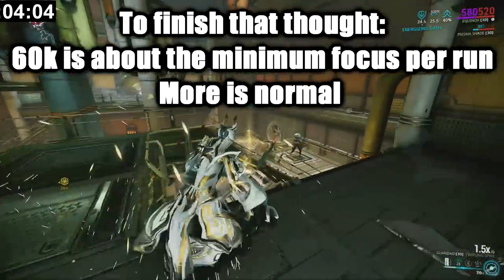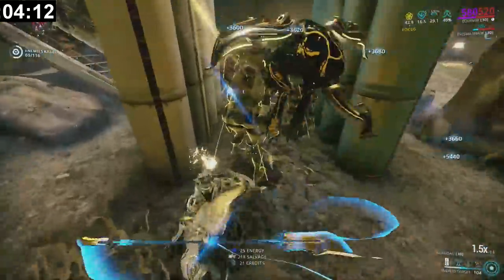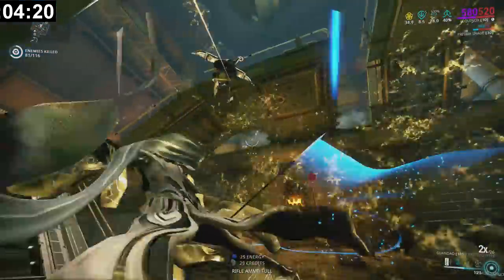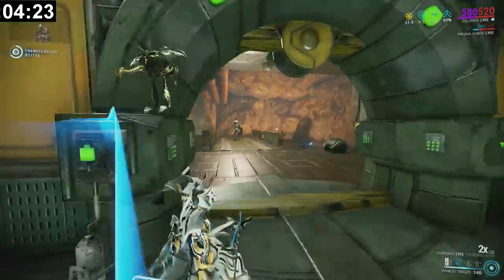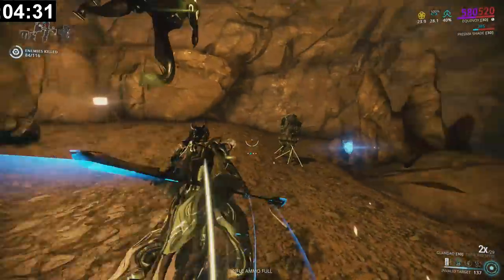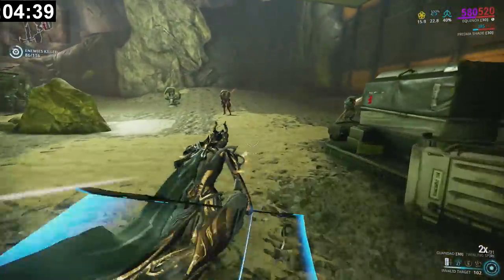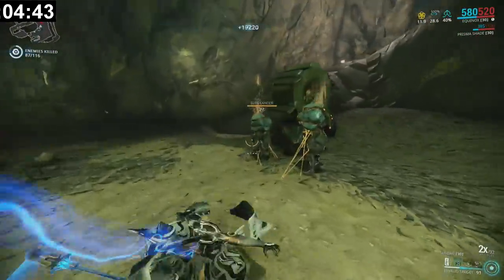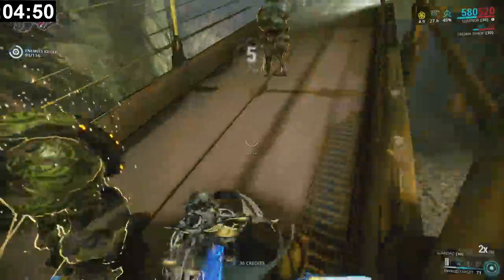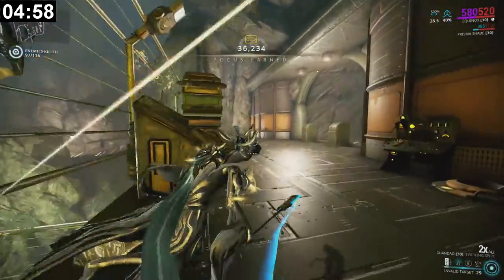There's another convergence orb, so I'm going to focus on putting everyone to sleep so I can grab the orb and then kill them all. This room can be very annoying, so be very careful in it — the chances of someone seeing you kill somebody are tremendously higher here. Also worth noting: when under convergence, primarily target Eximus enemies as they are worth significantly more affinity, which is what you're converting into focus. That was about a 36k convergence — not bad.